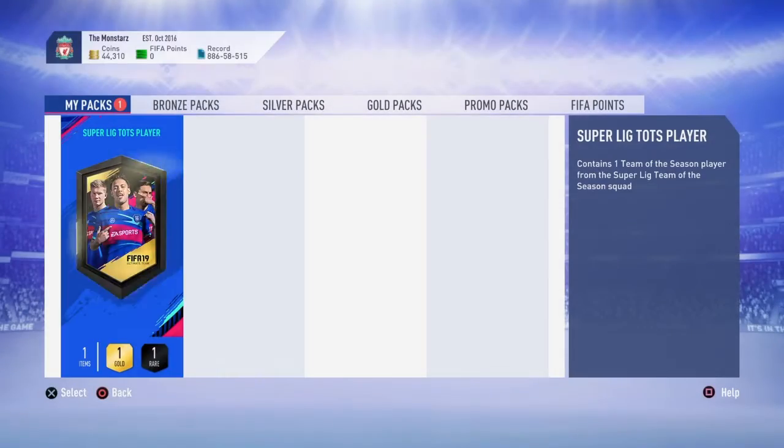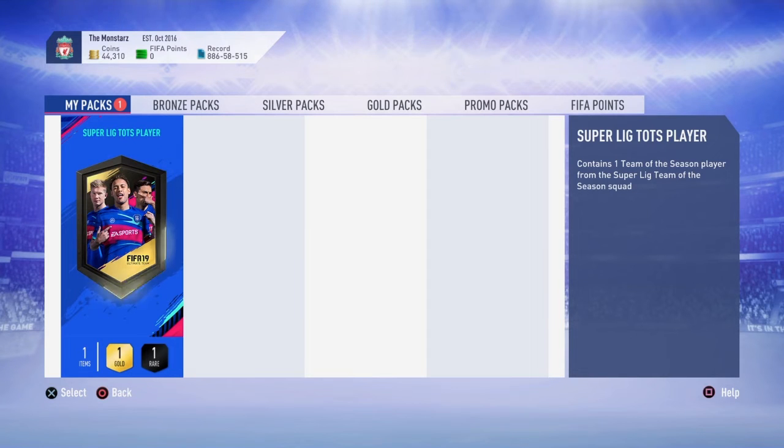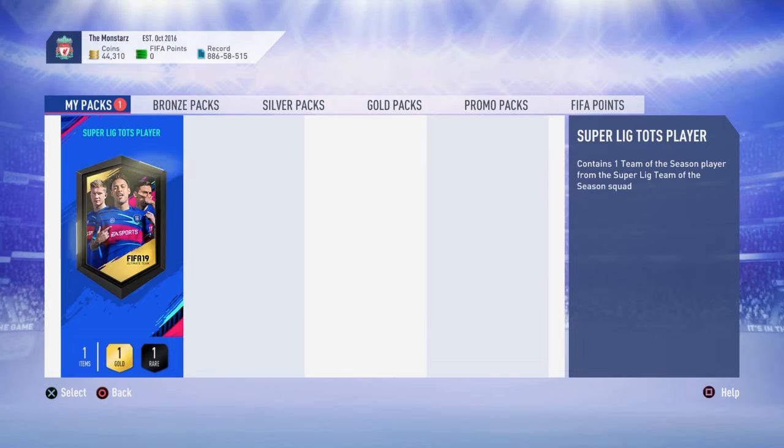He can go into SBCs as well. Who are we saying, Jeff? You know more about the Super League Team of the Season than me, seeing as you work for EA. I'm gonna say probably Onyakuru — is that the left mid? Yeah, I think he's 90 or 91. I'll take it as long as it's 90 plus. I'm also gonna say Trésor Mputu — he's also a left mid. Let's find out then.